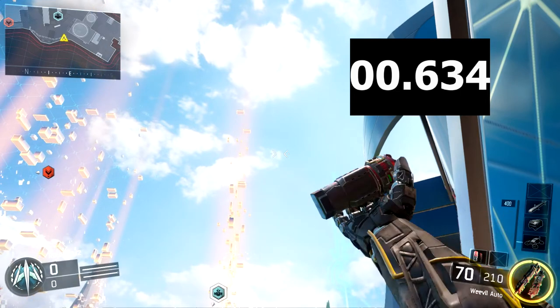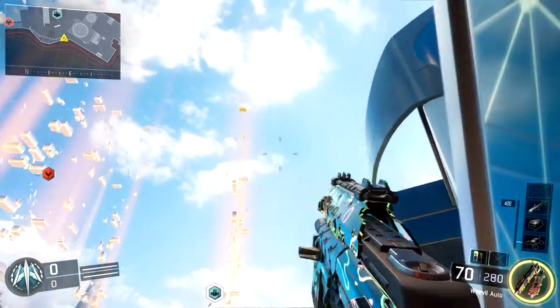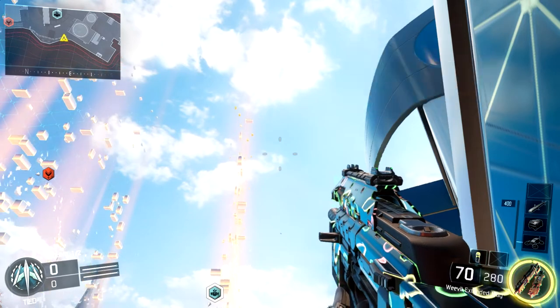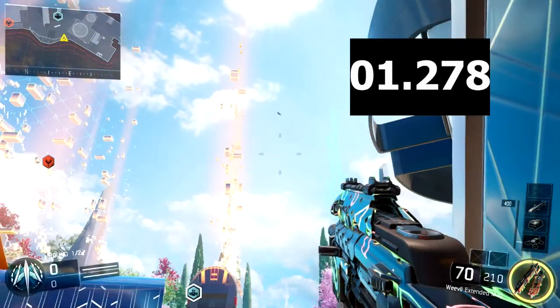For the time it takes to get your gun back up after you throw them, I took a slow-motion look at both grenades. For both of them it was about 1.27 seconds, so pretty much the same — no real advantage for either grenade.